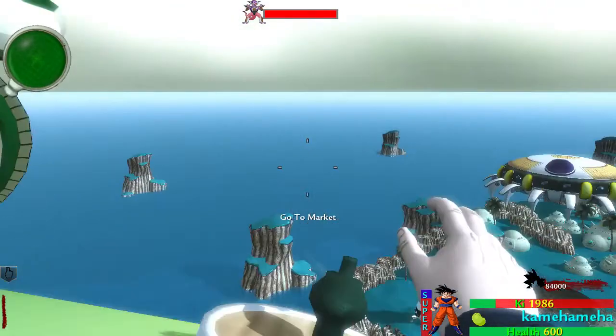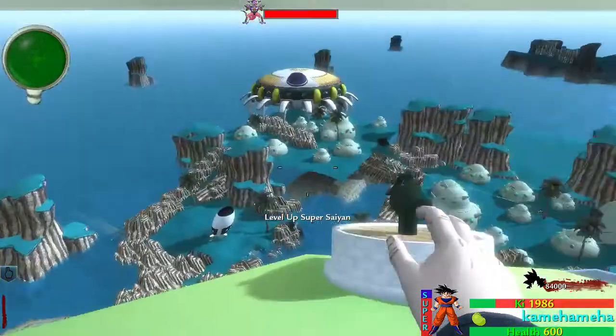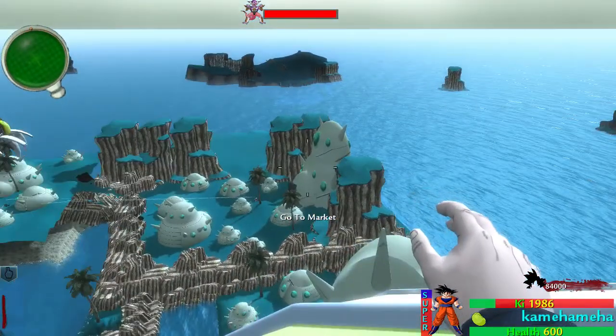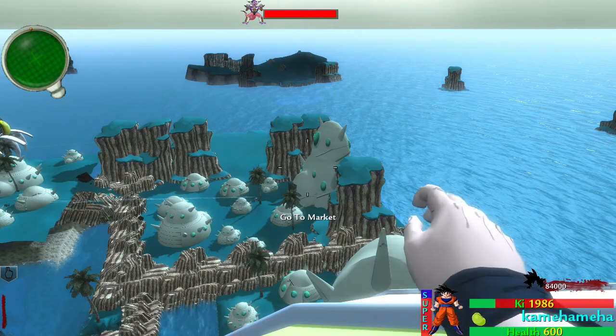The purpose of the super bar — which will probably work off your kills — is that when it's full, you'll be able to unleash a super attack, which will lock your controls so you won't be able to do anything, and he'll do the super, whether it's Vegeta or Goku.